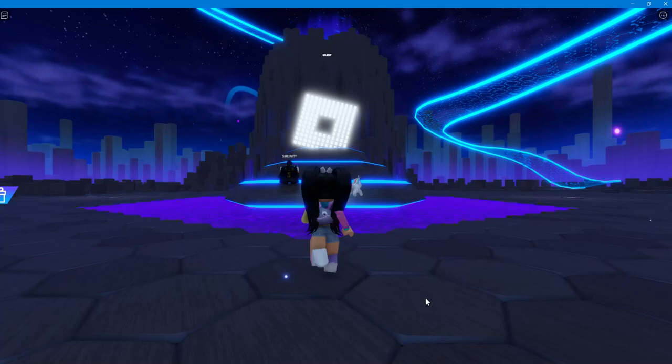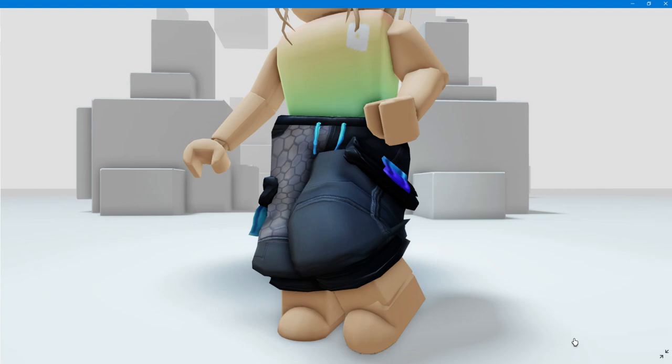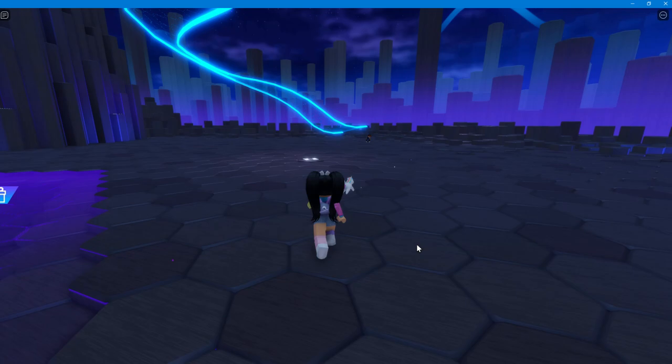The next item — follow where I go over here. Once you get to the top, you'll get the badge, and that will give you this next free item, which are the pants. These are completely free and are the second item.